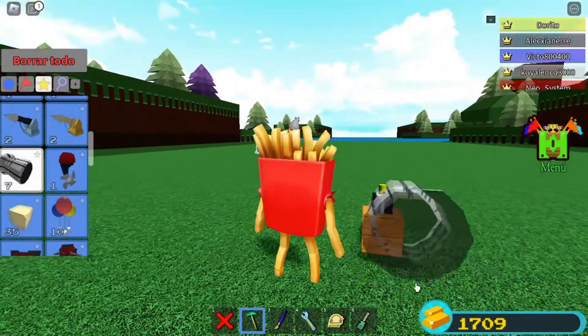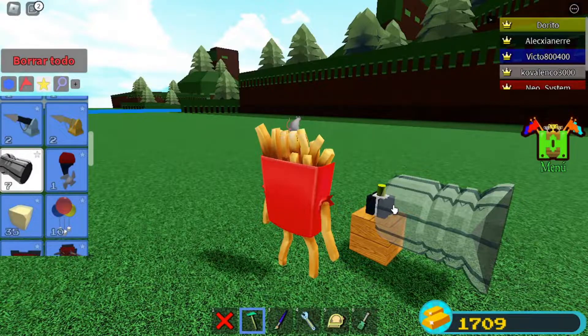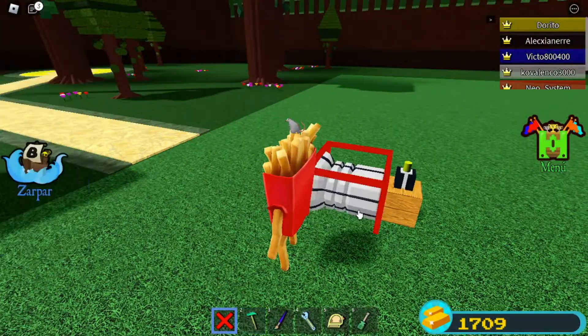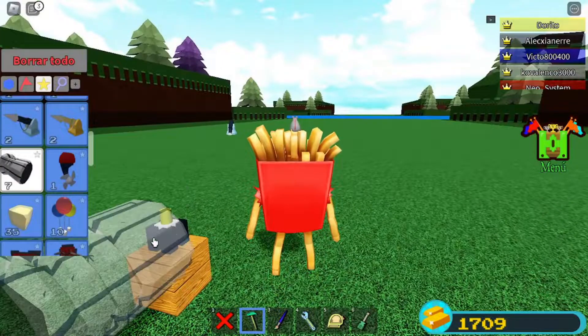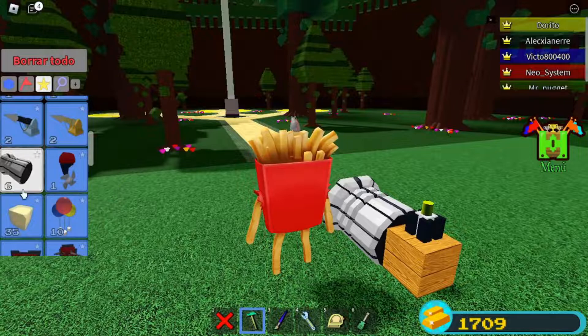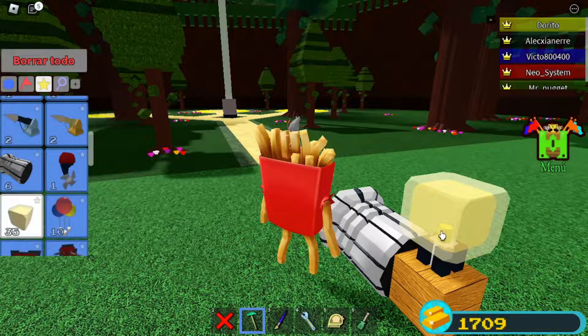Luego, detrás del bloque de madera —mira que es del bloque de madera, no de la bisagra— tenemos un propulsor. No te vayas a confundir y ponerlo arriba. Detrás del bloque de madera va el propulsor.